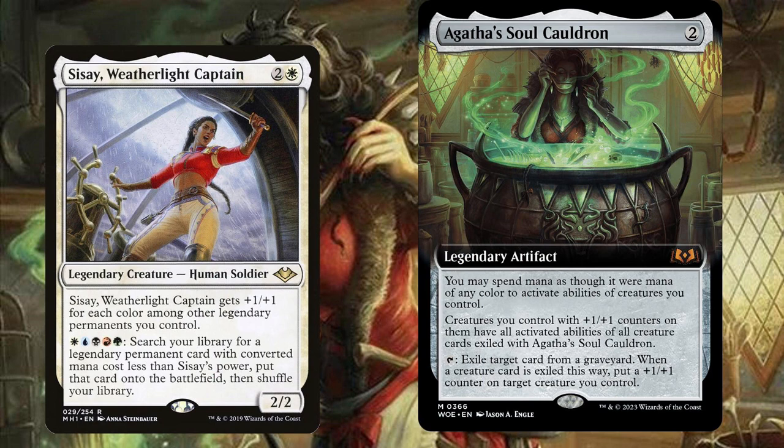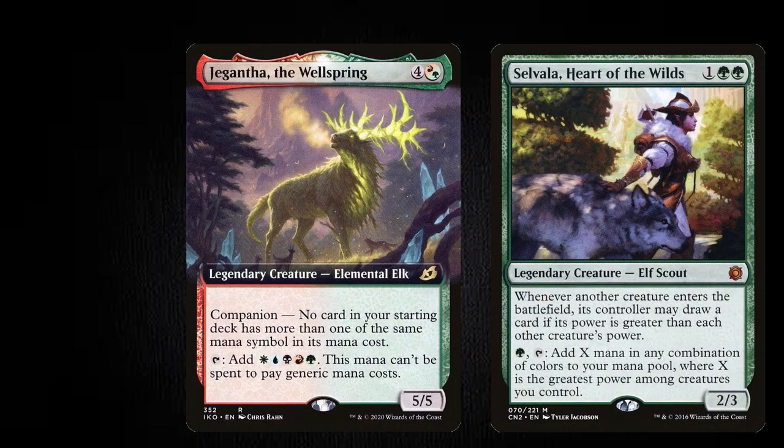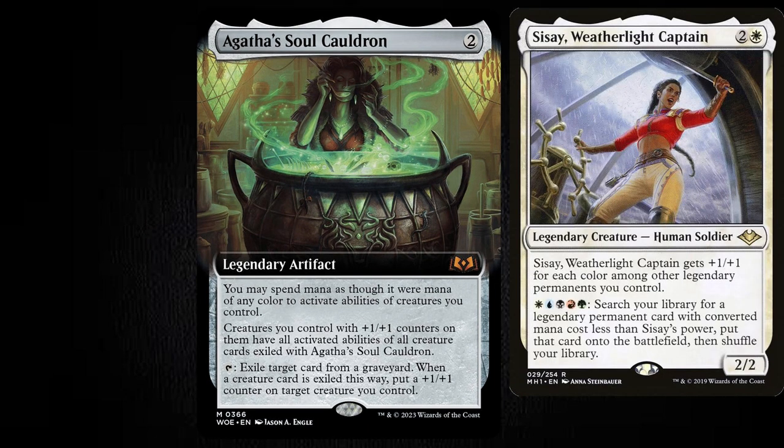Here's a cool thing: Cisei often utilizes various creatures to create one-card combos, like Bloom Tender, or things like Gigantas and Selvala Heart of the Wilds. And if they would end up inside a graveyard, then you could give one of your creatures their activated ability - tap for mana - onto Cisei. And suddenly you can rebuild. Key combo creature cards that you've lost can be gained back.